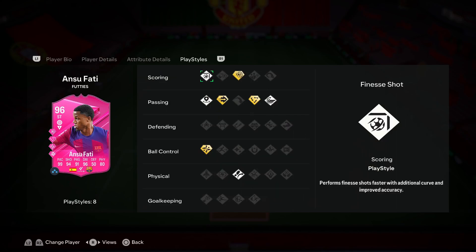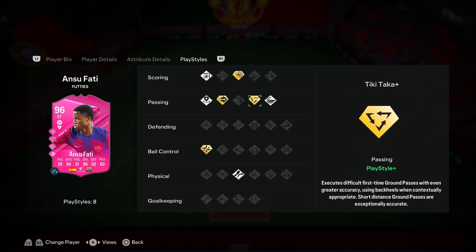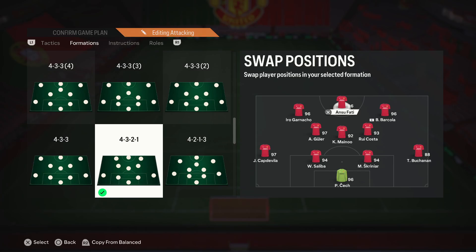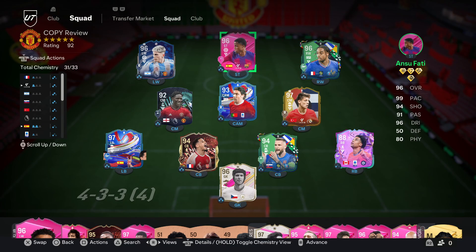Diving into his play styles: eight play styles and four play style pluses — Power Shot Plus, Ping Pass Plus, Tiki-Taka Plus, and Technical Plus. I don't normally love Power Shot Plus, but with the Footies Marcus Rashford I just reviewed, his power shots were insane, so hopefully that's the case with Ansu Fati too. Ping Pass Plus will make driven passes really effective, Tiki-Taka Plus will make passes in tight spaces very good, and Technical Plus means his control dribbling will feel absolutely amazing. Trivela, whip pass, incisive pass, and finesse shot will all improve him positively. For this review we'll be trying him as our main striker in a 4-3-2-1.